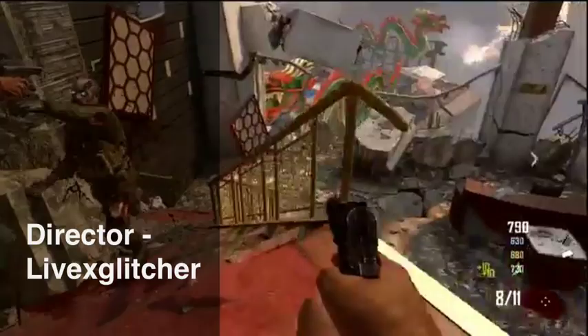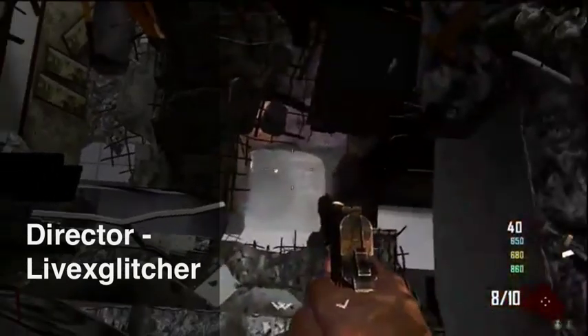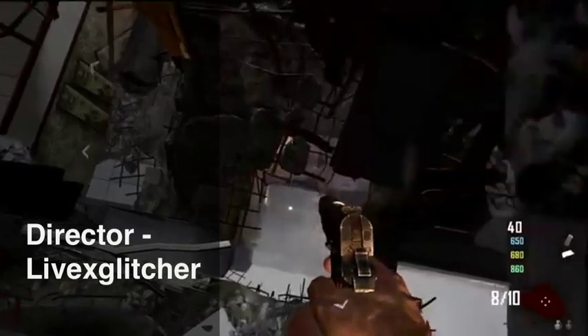Hey Glitchers, what is up, it's Wolf here. Today I'm bringing you an amazing zombie spawn-in window glitch, like the one on Tranzit but on Die Rise. Kind of ironic how the same names and stuff are in the same glitch, but all you're gonna have to do is follow this walkthrough of me going to the actual place.